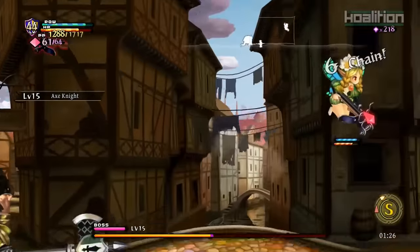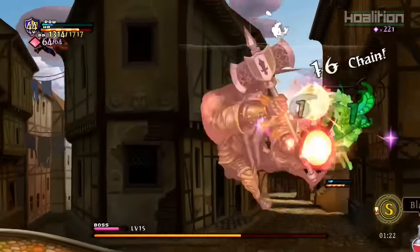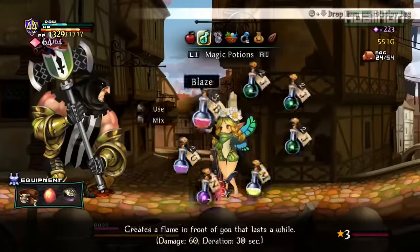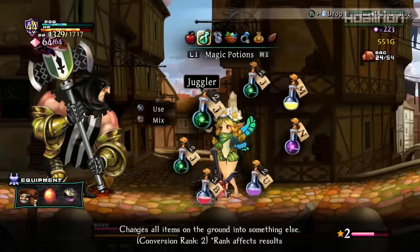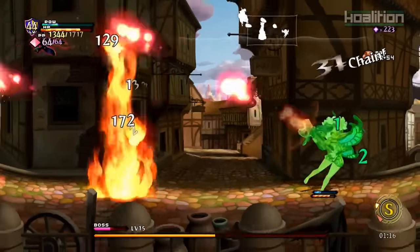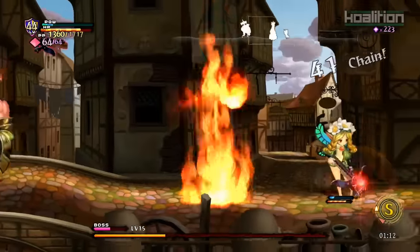Each character you control has a variety of attacks and spells that can be used at any time, provided you have enough energy and MP to do so. Experience is gained from defeating foes and consuming items that you find in the different stages, which powers up the strength of your attacks and other abilities. I never once felt underpowered at any point, but that didn't stop Odin Sphere's boss enemies from being a solid challenge.